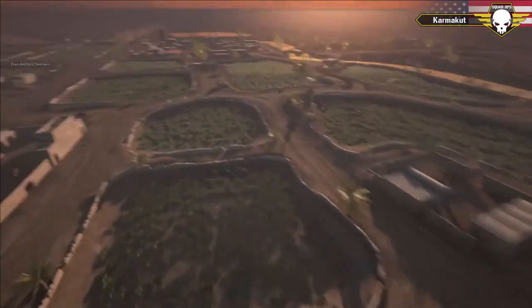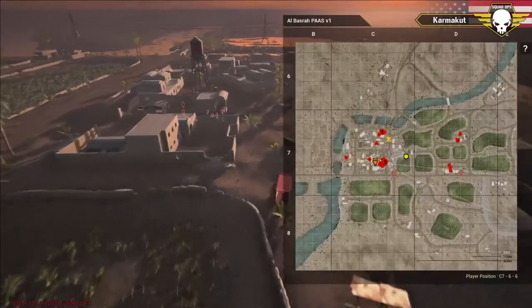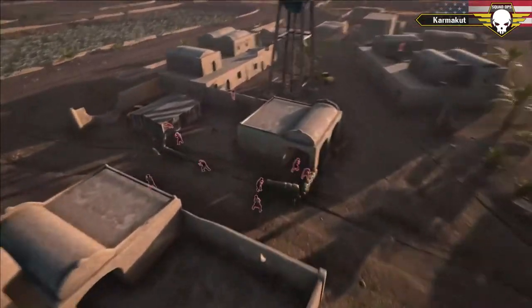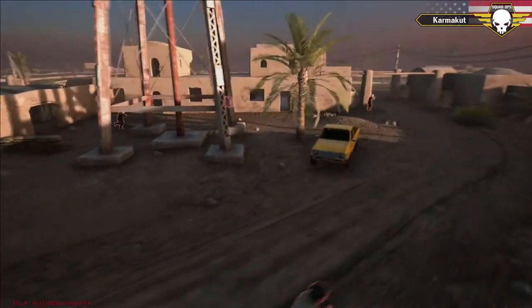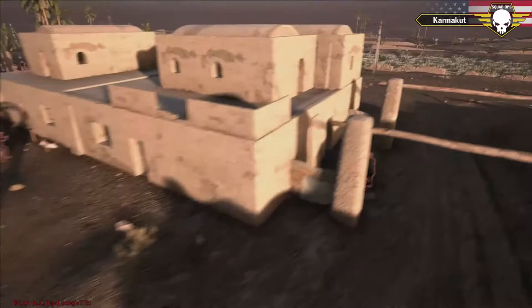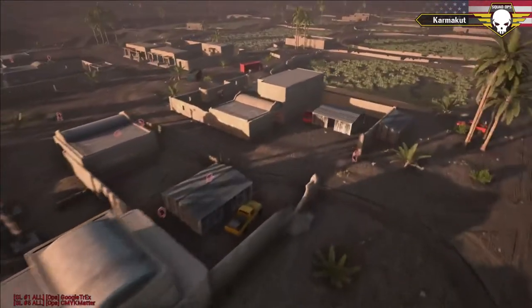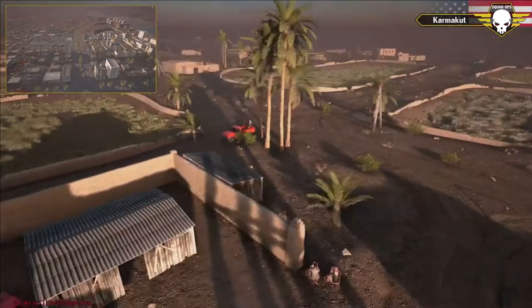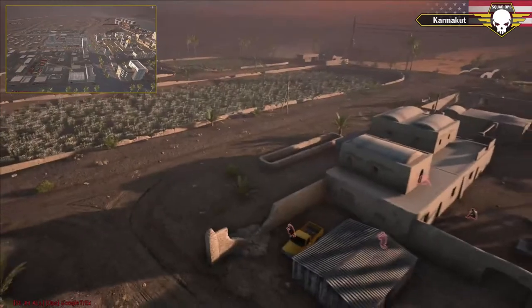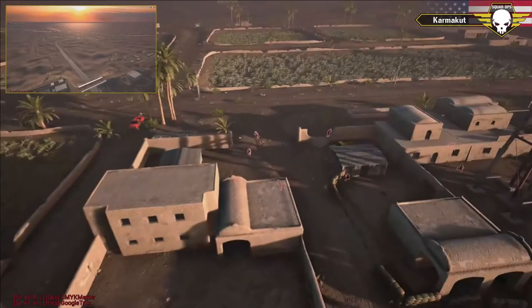We're over here with the insurgents now. They've placed their FOB down in the southern building. We can see initial sandbags, Dishkas, and the insurgents are spreading out — a very sparse defense. We have two technicals here. There are quite a few HMG assets left for the insurgents to defend the point from, with so much wide open space around it — those can be very effective.